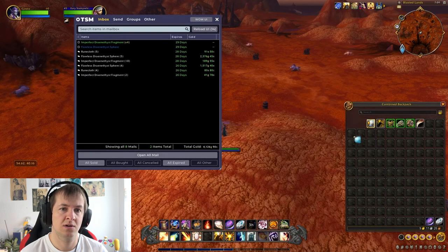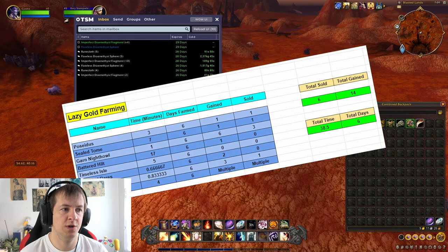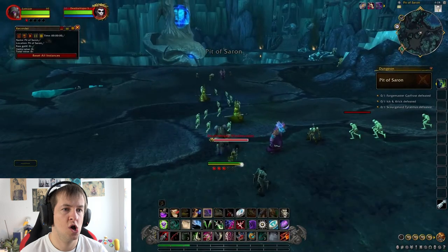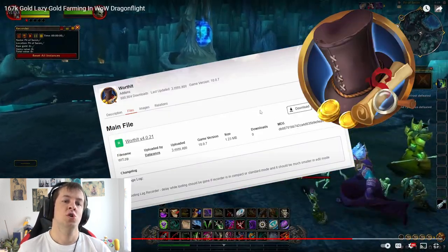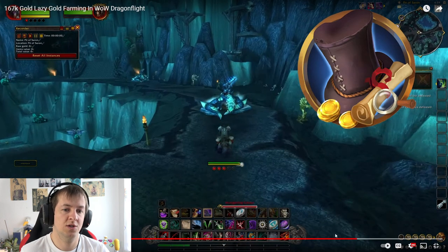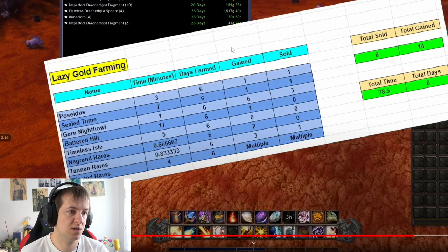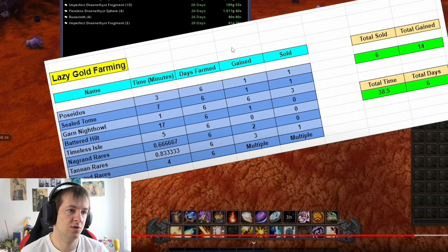That was the setup for the beginning of this new series. A complete spreadsheet is available on the Patreon for anyone to look over. Also, Worth It has been updated — the looting lag when farming dungeons has been fixed for pretty much everyone. There was a list he showed — let's have a quick look. Lazy gold farming: he counts every single minute, how many days he does it, and how often he actually gets something.